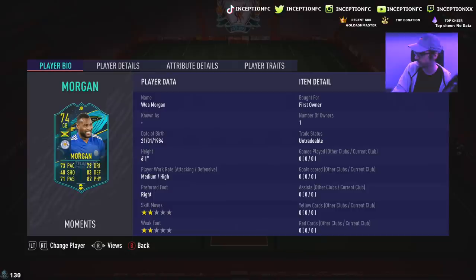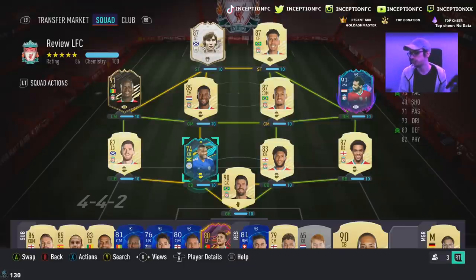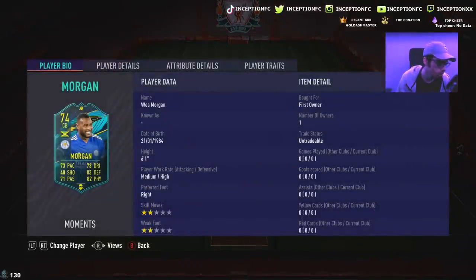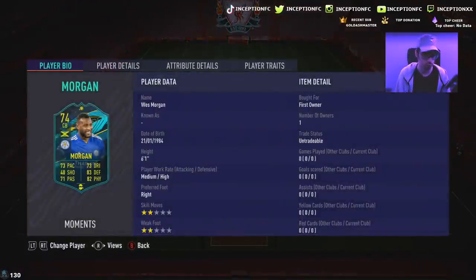I have to turn off the controller because I'm on the Xbox right now. But we're going to be checking out this Wes Morgan card. So obviously I had to put him next to the Liverpool players, of course, because it's the most important thing in regards to using this card in this team. You got to put him next to the real champions. 6'1 with medium-high work rates.